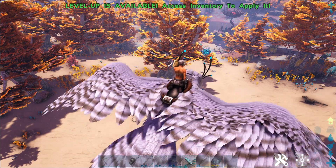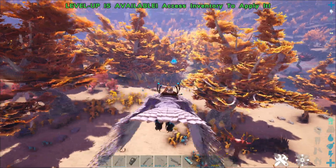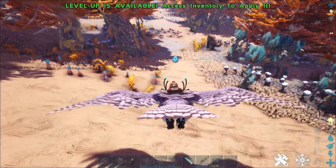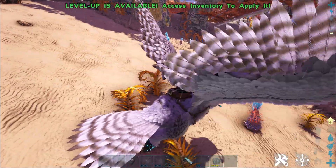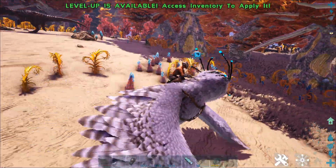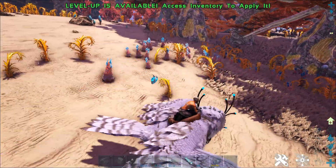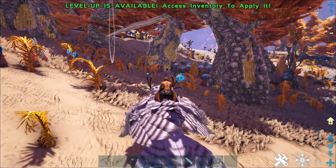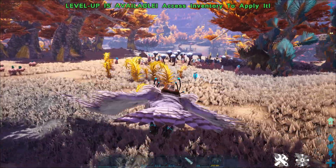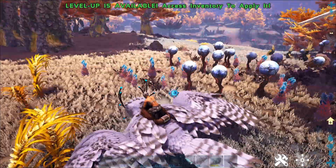This kind of looks like the desert area of the map. This is where we are looking for cactus sap, so I'm just going to fly down here to show you the actual plant. These are the plants that we are looking for that are going to give us cactus sap. It is a bit dangerous over here, although I am in creative mode so I'm not going to take any damage. As you guys can see, there's a ton of it all over the place.